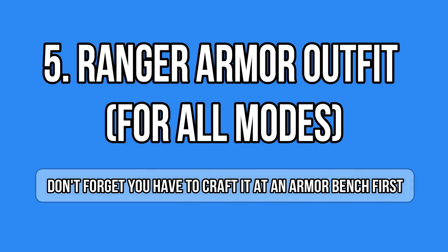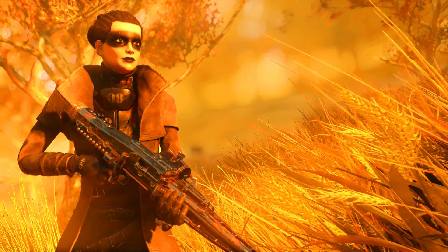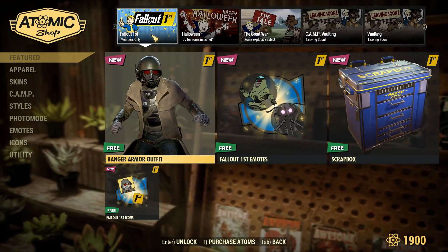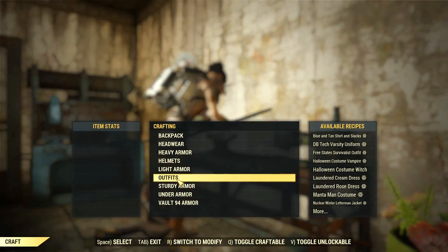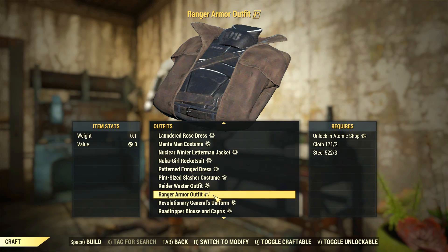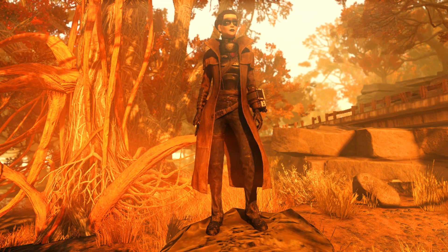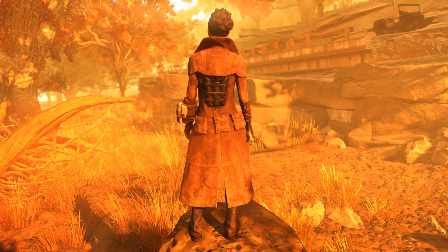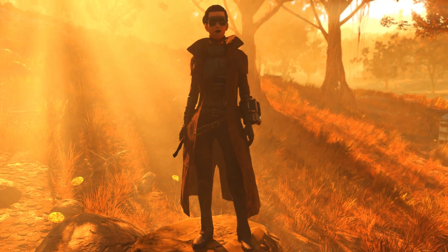The ranger armor outfit looks gorgeous — it has a cyberpunk, futuristic yet badass look, which has made it my favorite outfit right now. Don't forget to unlock it on the main page of the Atomic Shop, then head to an armor bench to craft it. You'll need some cloth and steel. Here's a preview for those not getting the membership — it looks really, really good from the front, from the back. Bethesda put a lot of effort into this outfit.